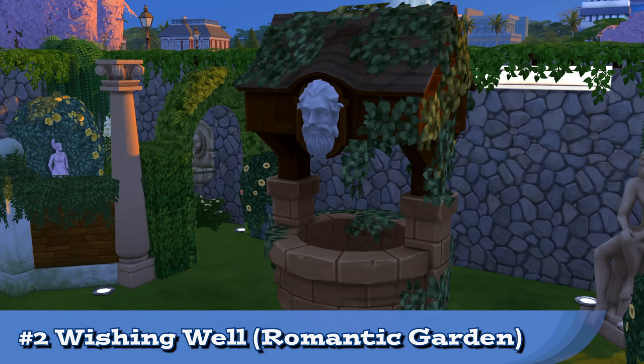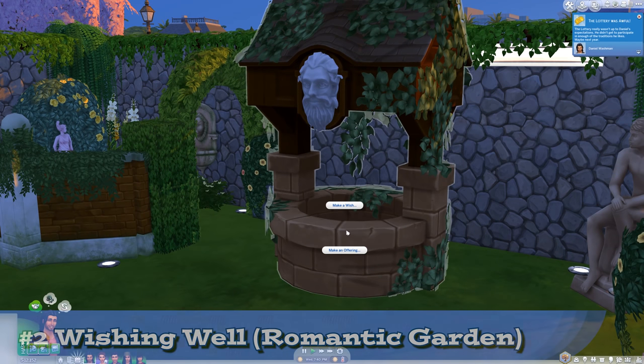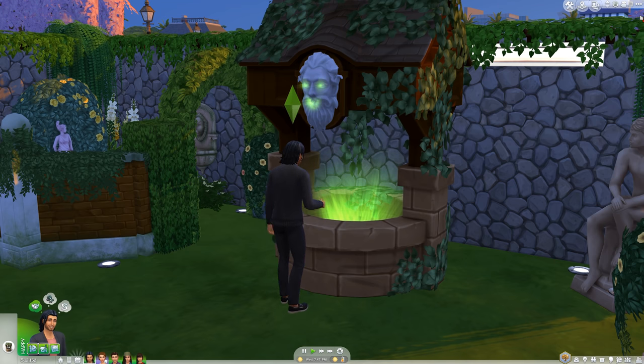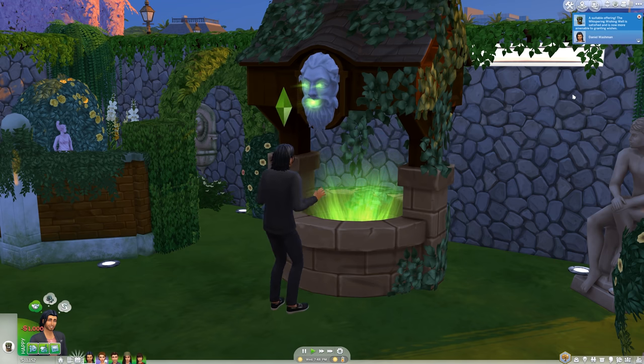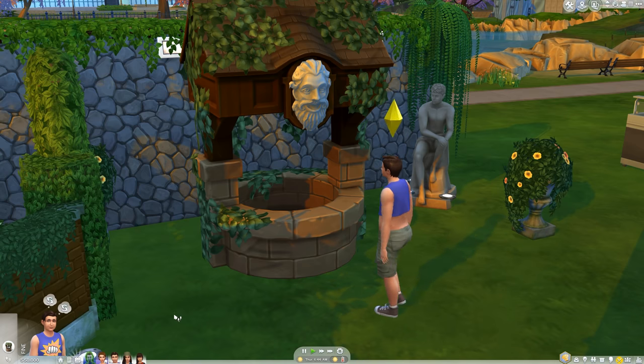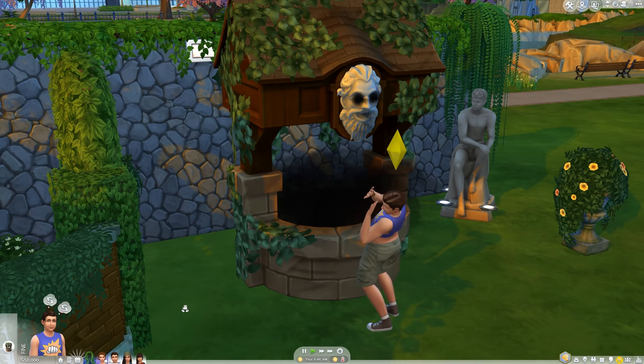Next up is the Whispering Wishing Well from Romantic Garden. It's not as deep as the bee box, but it lives up to its name by allowing your Sim to toss one simoleon into it to make a wish or an offering. There are a variety of wishes you can ask for, like happiness, romance, skills, and even to have a kid.